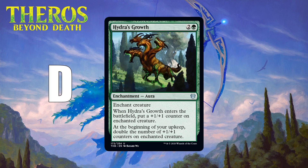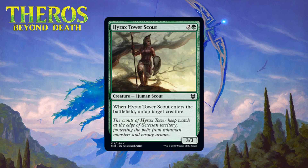Next up we have Hyrax Tower Scout, which for two generic and a green is a 3/3 human scout at common. When it enters the battlefield you untap target creature. Three-mana 3/3s do a good job on the vanilla test, and this comes with what will normally be only a tiny bit of upside — the untap thing will probably not be relevant about half the time, and even when it is relevant it will only be marginally so. I think we just have to give this a solid C.